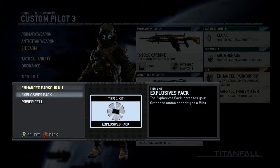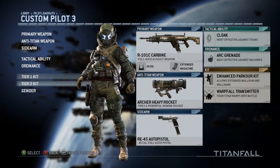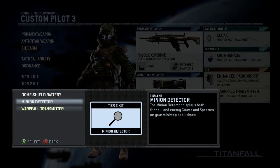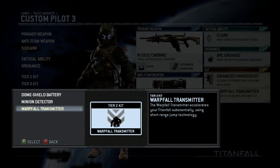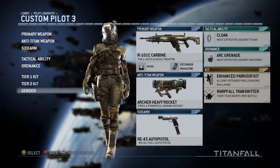Explosion crash increases your ordnance ammo as a pilot, and power cell accelerates recharging of the pilot's tactical ability. In tier two, dome shield battery means when you call your titan it'll have a dome shield around it — so if you die it stays protected. Minion detector gives you a constant radar on the map, and warp fall transmitter accelerates your titan's drop using short-range jump technology. You can also change your pilot's gender if you want.